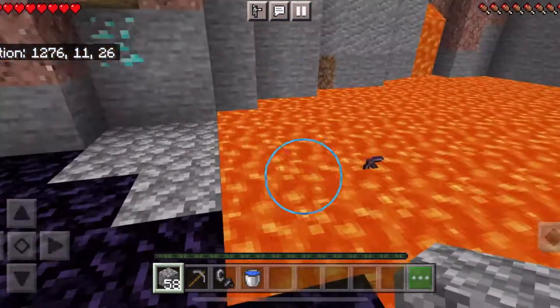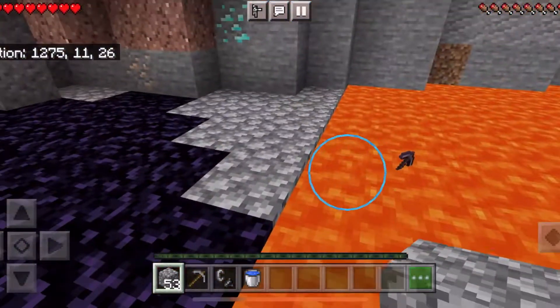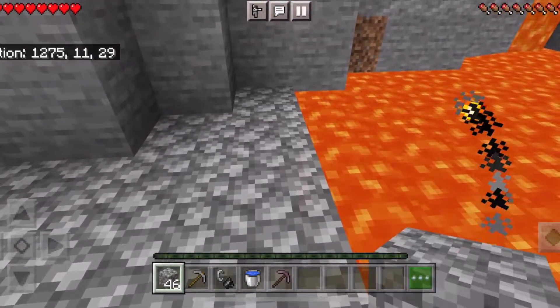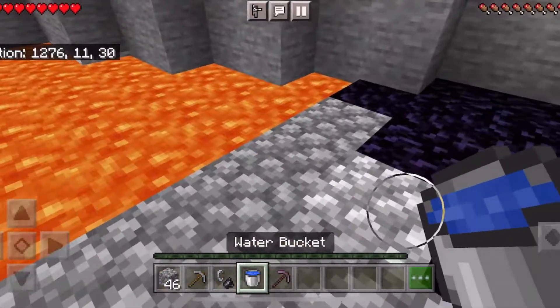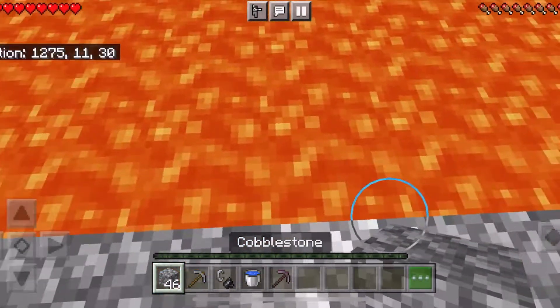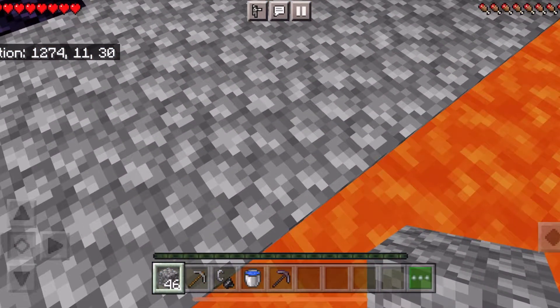I'm going to fill in the gaps here with cobblestone, which you only need a little bit of in total. Now I'm going to place a cobblestone block one block in from the end of our nether portal. This will allow us to place our water down and it will be the base for our nether portal.